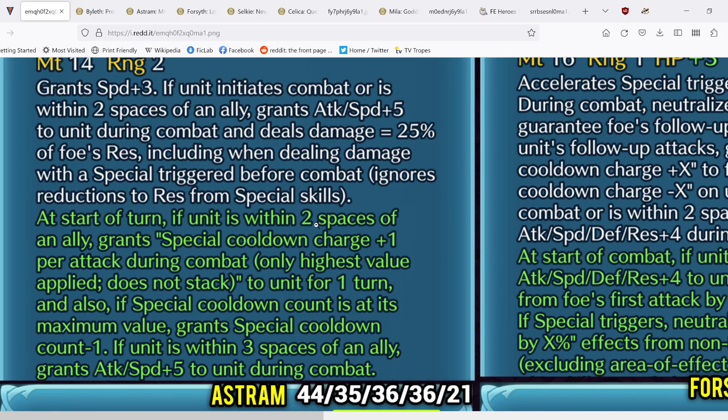At the start of turn, if unit is within two spaces of an ally, grants special cooldown charge plus one per attack during combat. So she gets special acceleration as a positive status effect if she's within two spaces at the start of turn. This is basically the same thing as Fallen Ninian's dance, I believe, so it does not get denied by feud or similar effects.